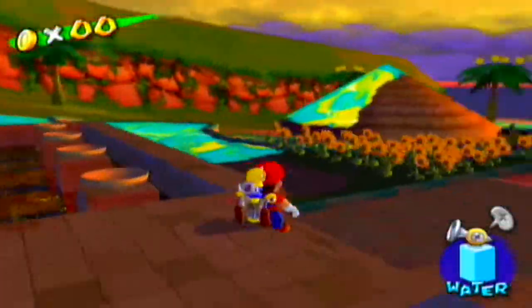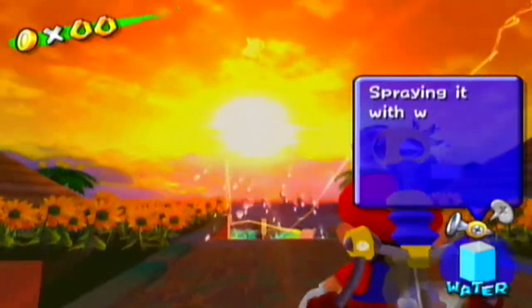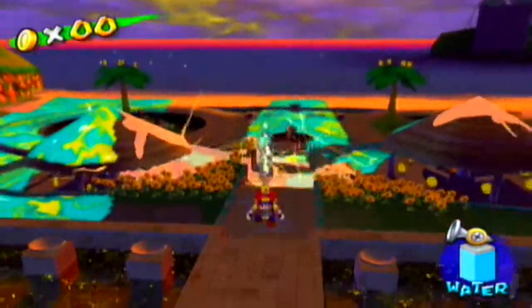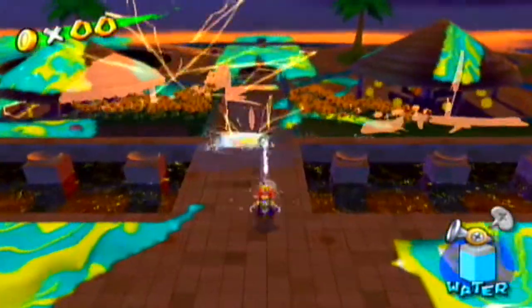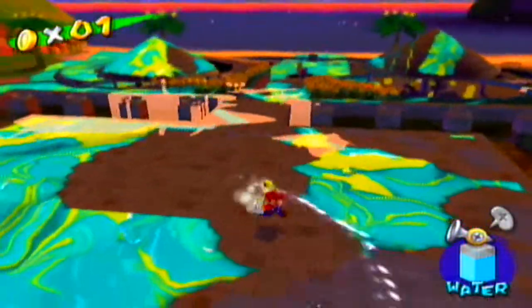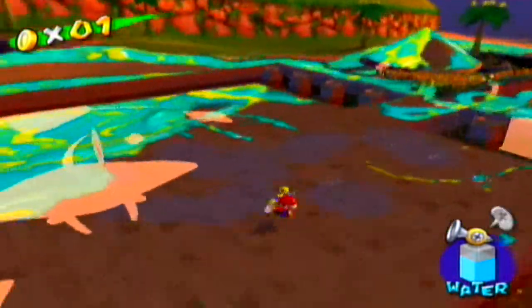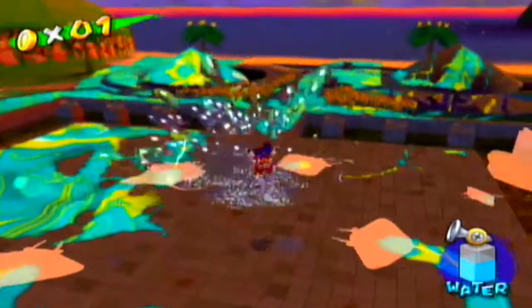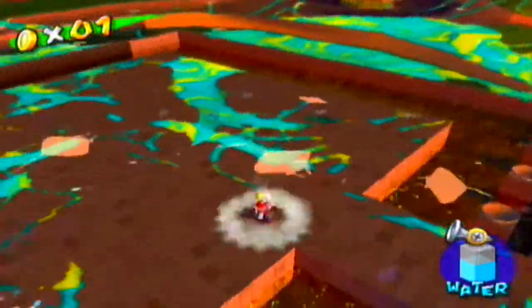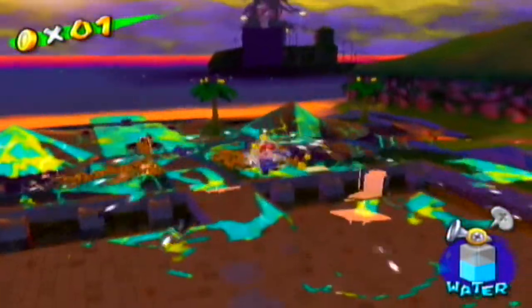To defeat Fanta Manta, you need to constantly spray it with water. As you do that you'll see it emitting electric sparks. Spraying it causes it to divide, so you need to keep spraying until it disappears entirely. Keep in mind that the more groups you split them into, the more difficult the boss battle becomes. Keep your distance from Fanta Manta because if it touches you, you'll be flung a far distance. Don't touch the electric goop or you'll be electrocuted. I recommend using a variety of spraying techniques such as the spin spray and super spray.